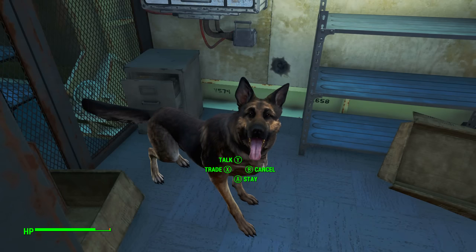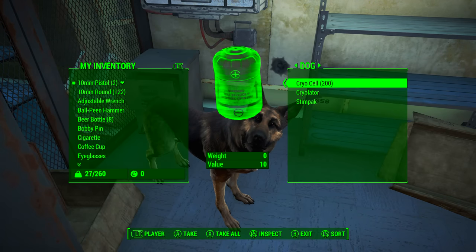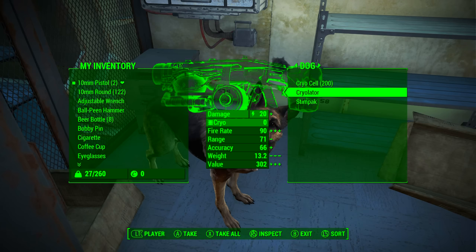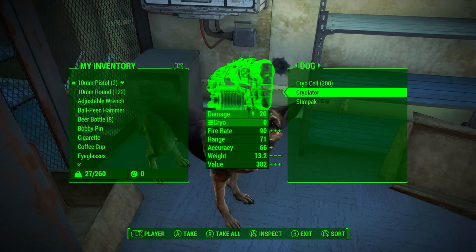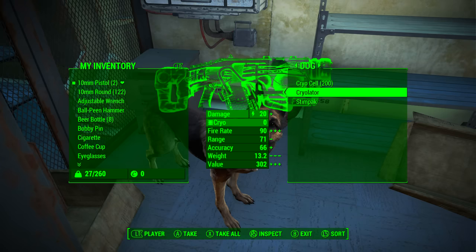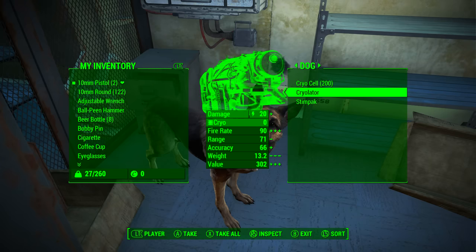Now we want to go to Dogmeat and click on Trade. This will open up Dogmeat's inventory — and there it is: 200 cryo cells and the weapon itself, the Cryolator. This method can be done five minutes after exiting the vault, or however long it takes you to get from Vault 111 to Dogmeat and then back.